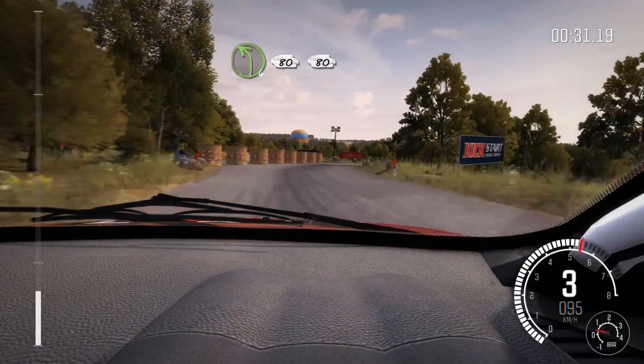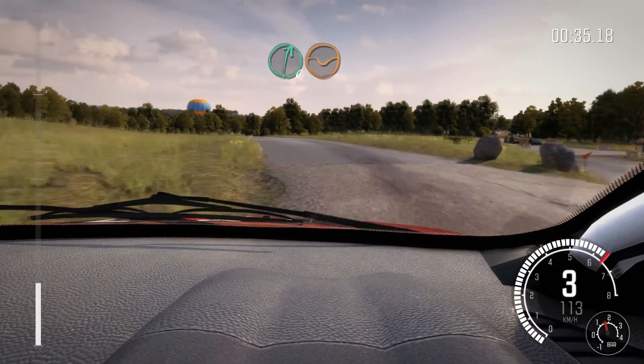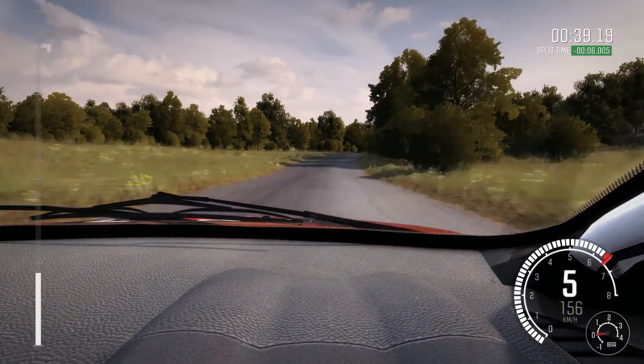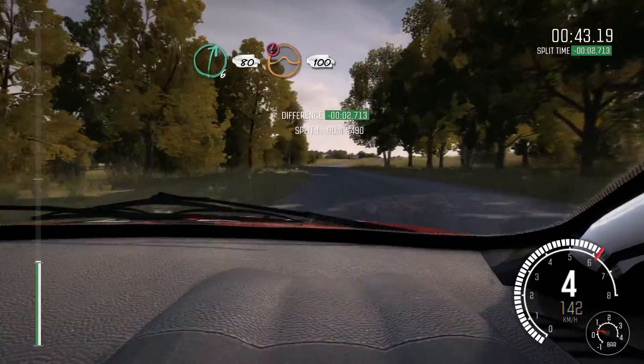Into turn left four, 80, crest, 80. Right six dip, left six. Right six, 80, push jump, pass junction, 100, pass junction.